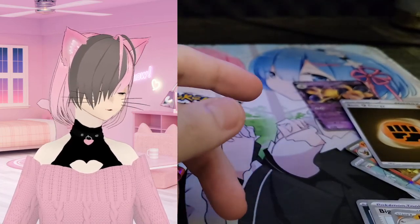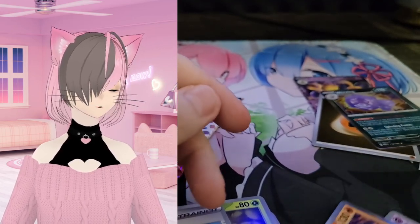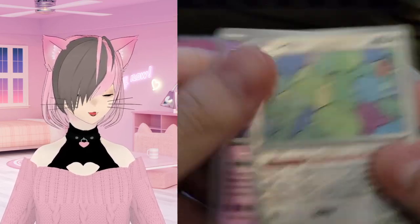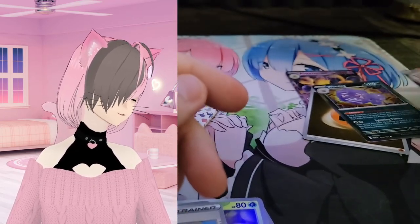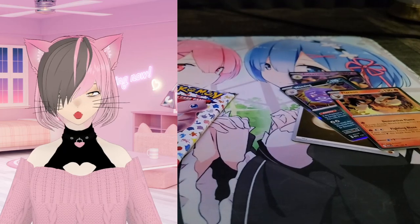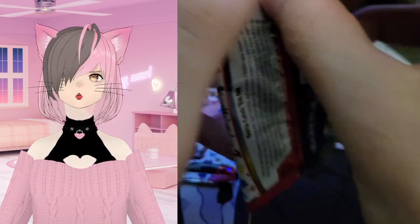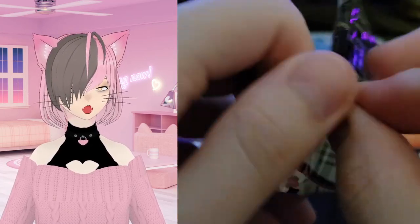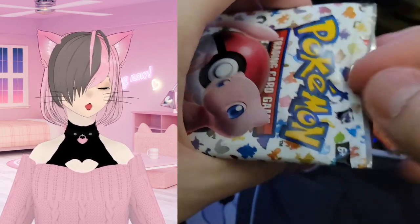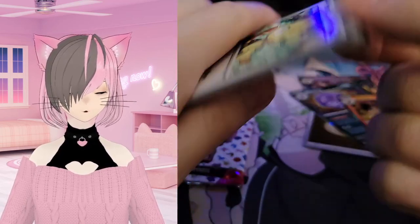These are right up my alley because they're all original 151 cards, so I'm not having to try to decipher names. I don't have to say 'I don't know this guy.' Like the new ones with the motorcycle guy — more power to you, but I'm old, I'm ancient and I like my original 151. We got Meowth this pack.